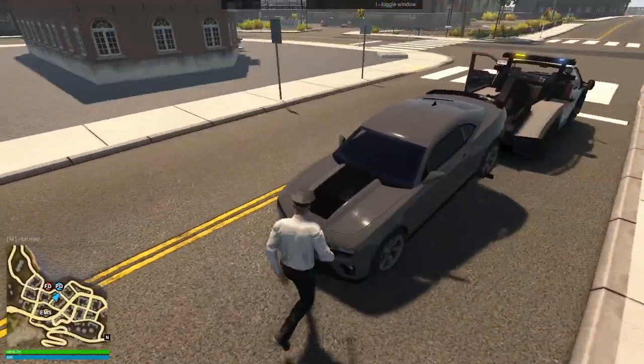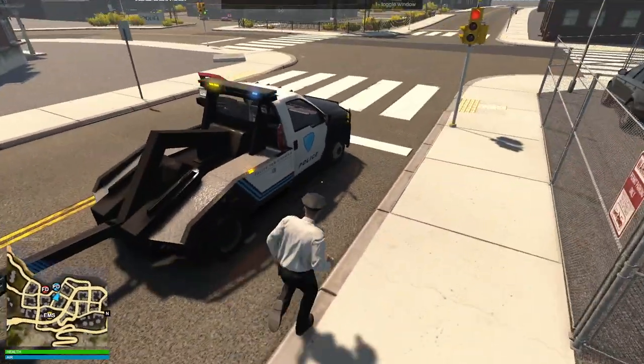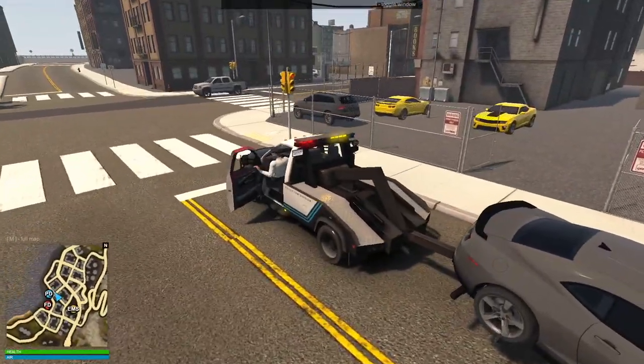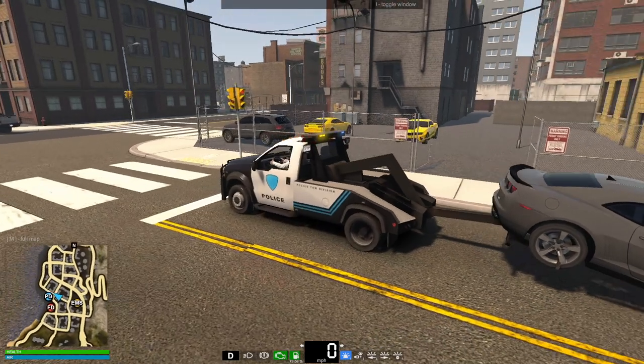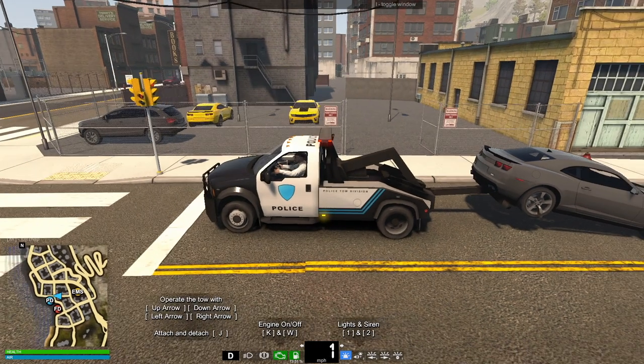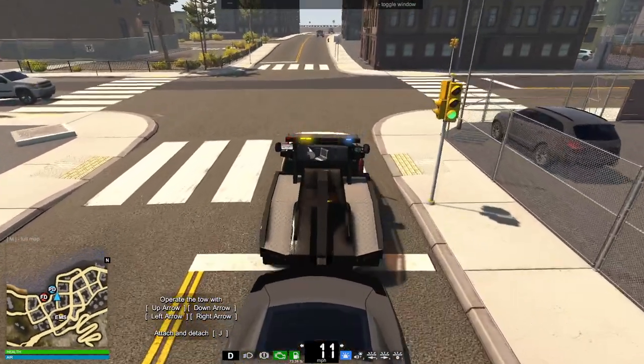We also forgot to give this person a ticket. We're at a light - let's do it now. I don't know if this will work. Oh, does it not work when it's attached? You're getting lucky. Okay, once we're at the station maybe I'll lower this down, detach, and then see if we can give that ticket - it's definitely something I want to do.